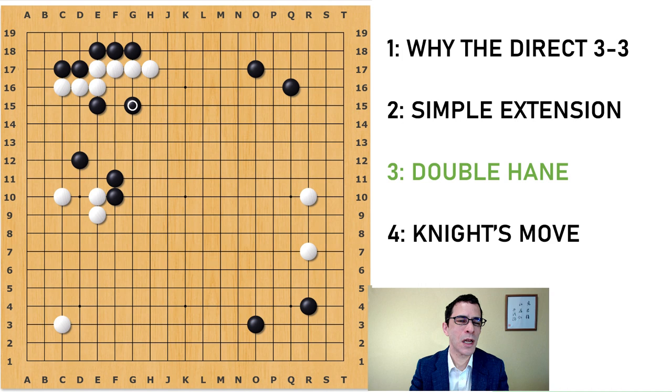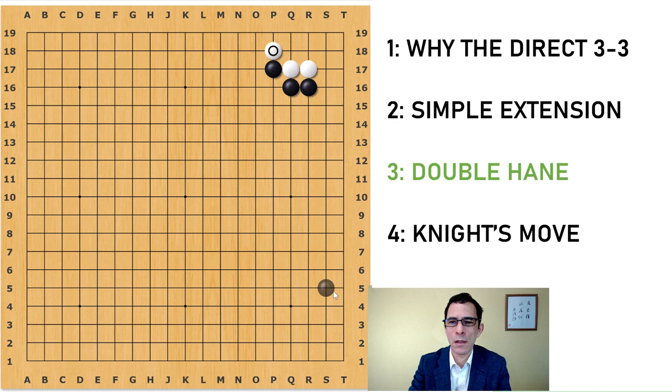So that was my variation for white extending on the third line — it's not played very much anymore. So we're back to this position. Nowadays, almost always, the move that black plays is the double hane here. This is a relatively simple move — black is offering to give white one stone and will take the corner in return. So black has digressed, you might say, from the idea of building a wall and making territory that will spread out into the center. Black is more interested in taking this corner territory — that's going to be about ten points in the corner for black. That was a corner that white was trying to take away from black, so there's a significant difference in territory here.